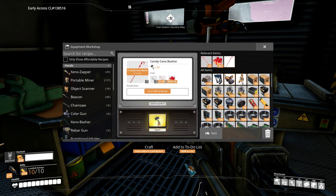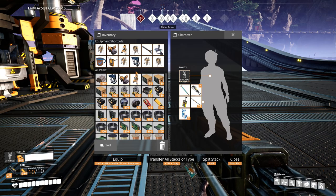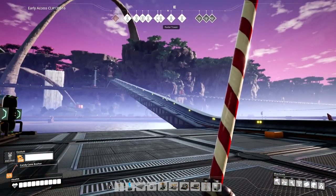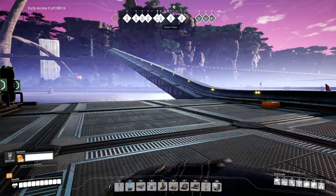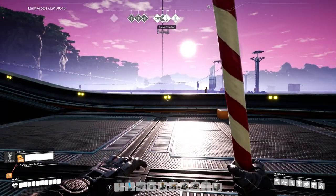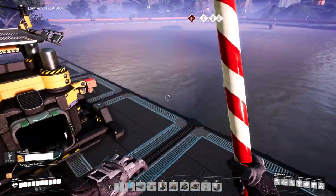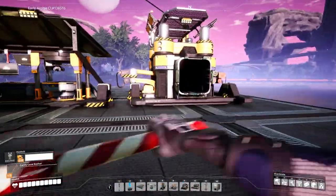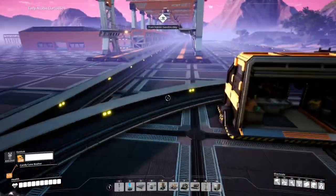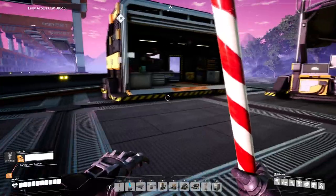That should be enough for now — we should have enough to make our Candy Cane Basher. I so hope this is like the same strength as our normal Xenobasher. There we go — I wanted Christmas sound effects. I wanted this to make jingles when I swung it, like a little thing of holly with bells going ding ding every time I swung it. Damn, that's too bad. Hey Coffee Stain — if you see this video before the end of the event, you add that.